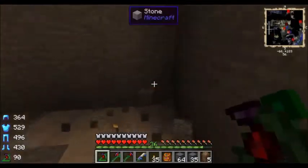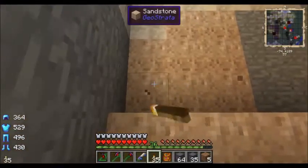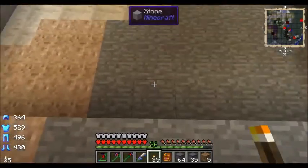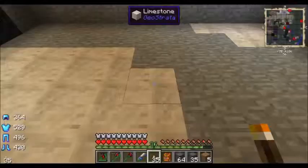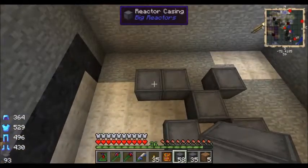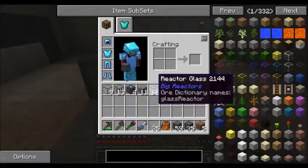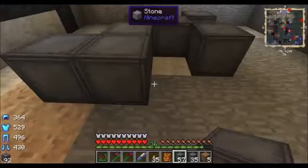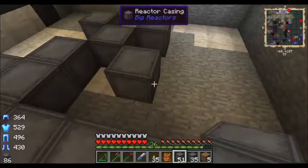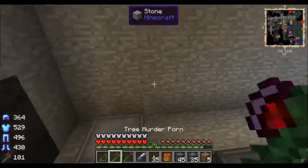Let's get this all taken out. Now we have a definitive middle — one, two, three, four, five, six, seven, eight, nine — so that fifth one right there is our middle. We're going to want it like that. So that's the middle core, that's the next core. As I said in the previous episode, the base of the reactor has to be made out of reactor casing — the whole frame has to be reactor casing. I want two spaces on each side.